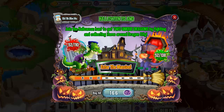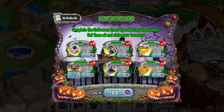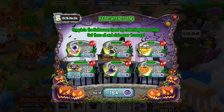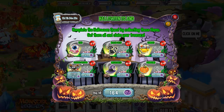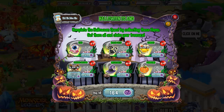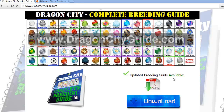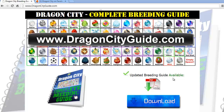We have three eyes right now, we need a few black cats. Check out the other episode where I'll start the fight for the third dragon in the Halloween Island. Have a nice day guys and have fun in Dragon City! Go to dragoncityguide.com and download the complete breeding guide with all possible combinations. Please like this video and subscribe for more videos like this one, thanks!